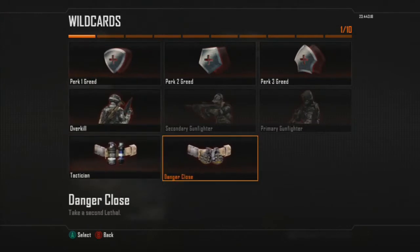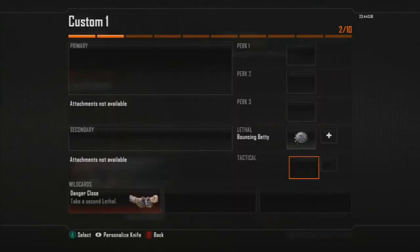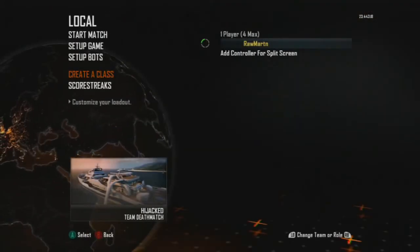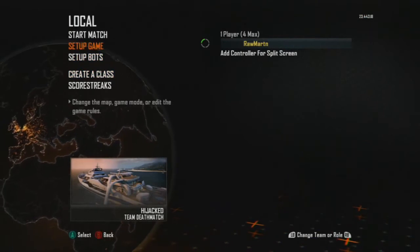Then what you need to do is go and grab the Danger Close wildcard, put that down at the bottom there. The only way you can plant a Bouncing Betty is if you actually have two of them, and then you want to go and start up your match.